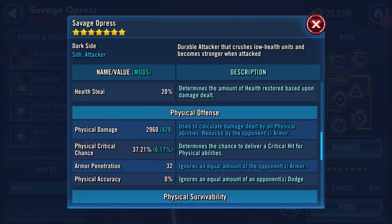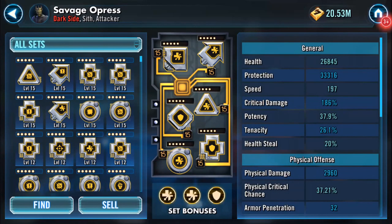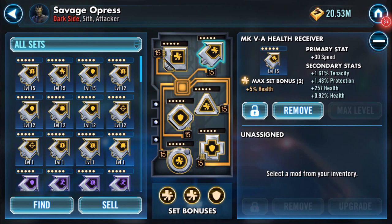His physical damage there — 2960. He does hit hard. As far as the mods go, I'll start with the arrow mod — the speed arrow.